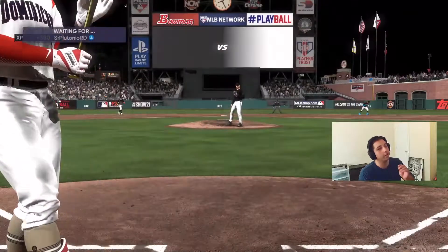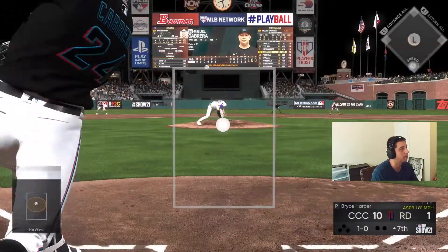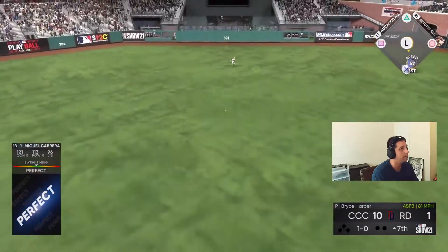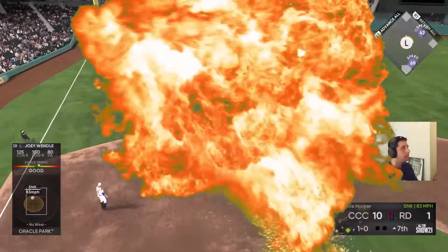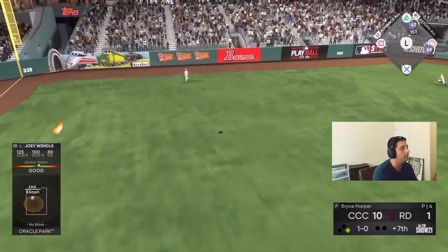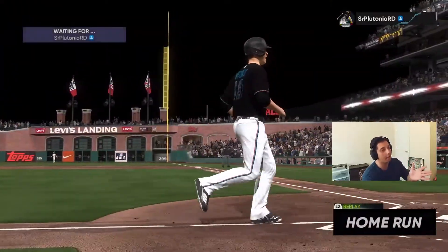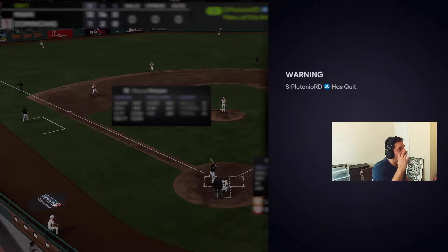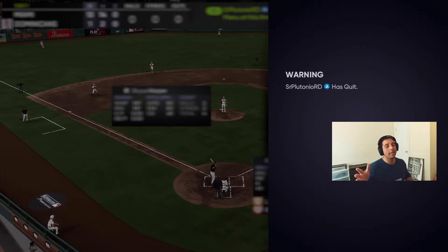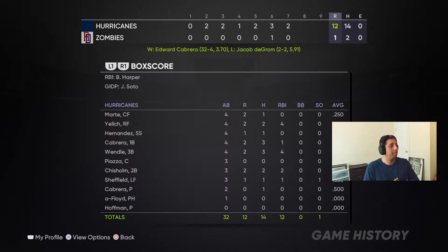Line out — okay. Joey Wendle goes oppo taco! We got a 12-1 lead now, that eleven-run cushion, and he may just quit — and he does, he's out of here. We would have won mercy-rule fashion in the bottom of the seventh. We win the ball game 12-1 with the Miami Marlins all-time theme team build!